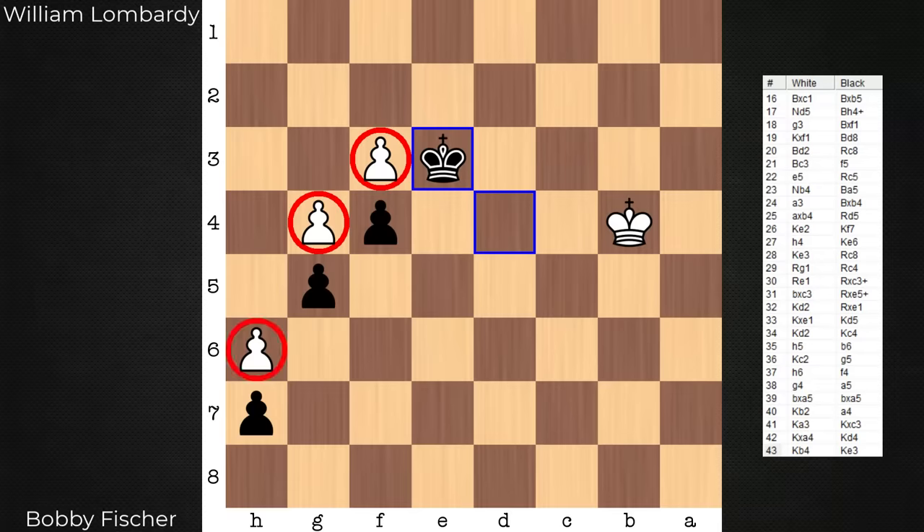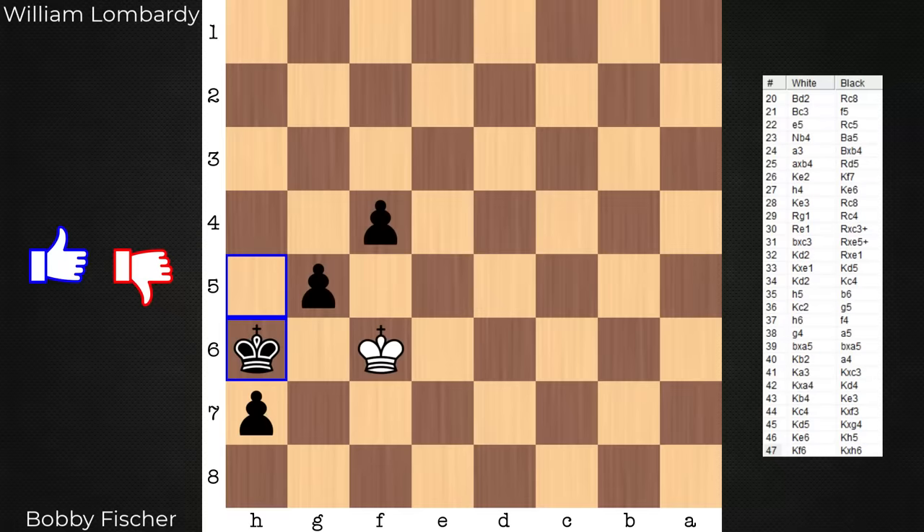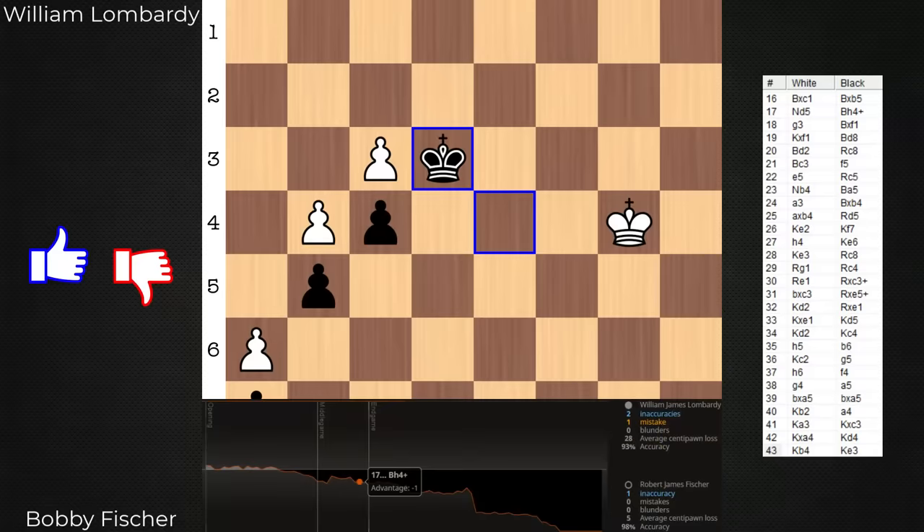It's at this point that white simply resigns. If the game continues, black can simply win every pawn. After move 43, king e3, Lombardi resigns. So what'd you think of this one? Feel free to leave any feedback in the comments section below. I hope you enjoyed it and maybe took a thing or two away. That's all for now. Take care. Bye.